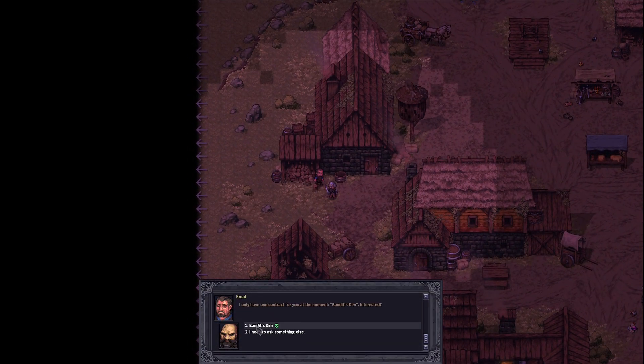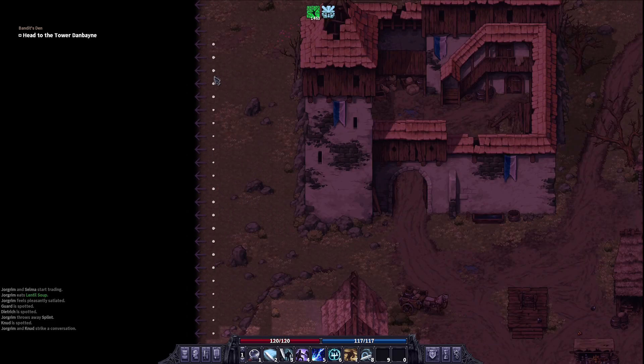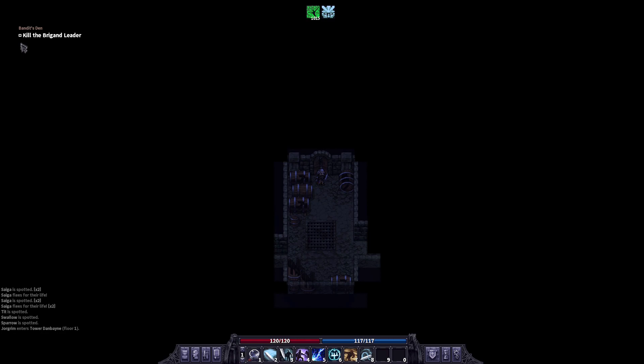We're going for some work with Mr. Elder — Bandit's Den, deal. Okay, just straight north, we'll meet up there. We just arrived at the Bandit's Den. Objective: kill the brigand leader. Since this is a tier two, I'll probably just cut a lot of the unimportant stuff out and make this nice and quick.